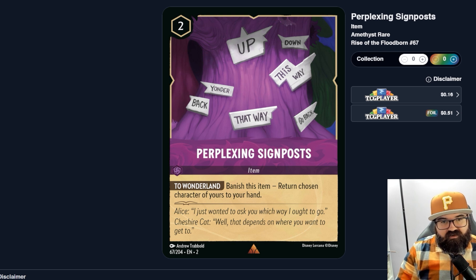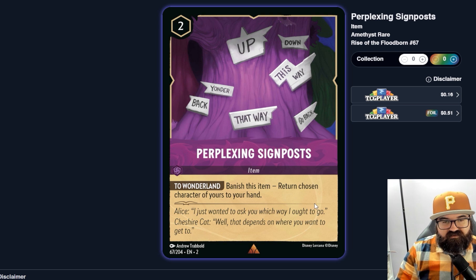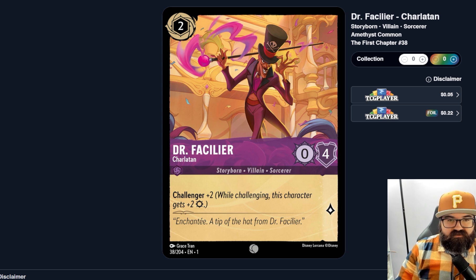Perplexing Signpost returning any character — including four, five, six, seven, eight-cost characters — back to your hand is much stronger than cost-restricted bounces. If those expensive characters have strong 'when played' effects, getting them back to replay is great. With all these bounce synergies going on clearly, I think this is a very good card. Dr. Facilier, a Charlatan — two ink, zero-four with Challenger plus two. He's pretty weak after challenging but effectively a two-four for two, probably not quite strong enough on its own.